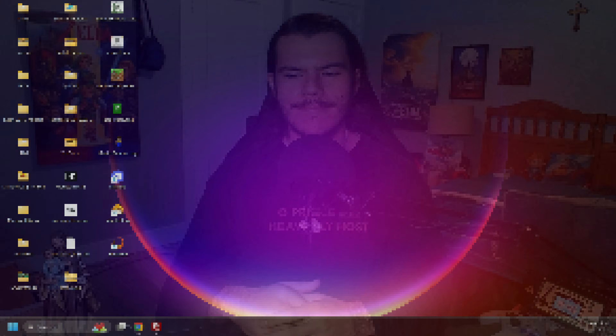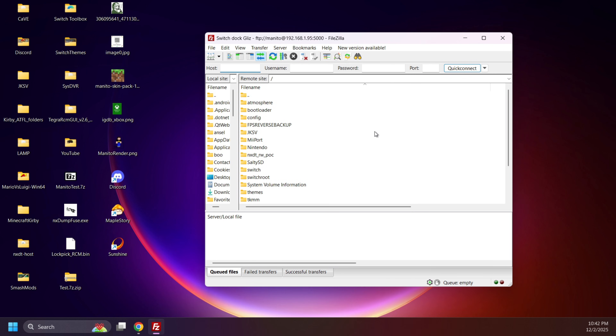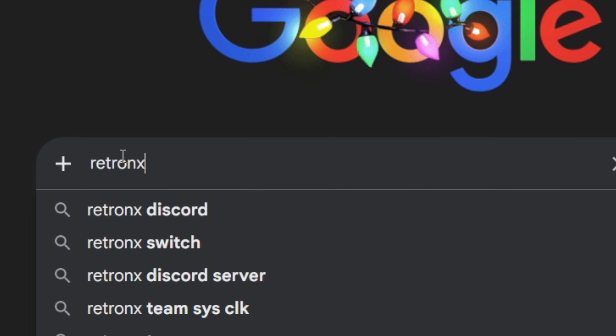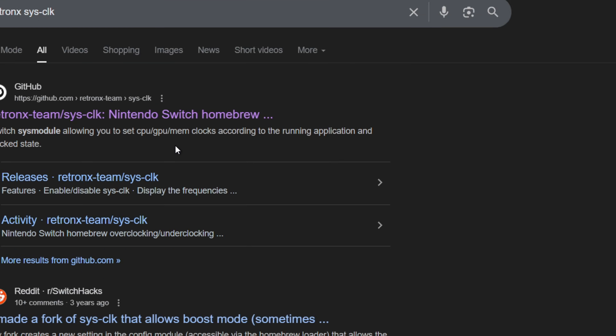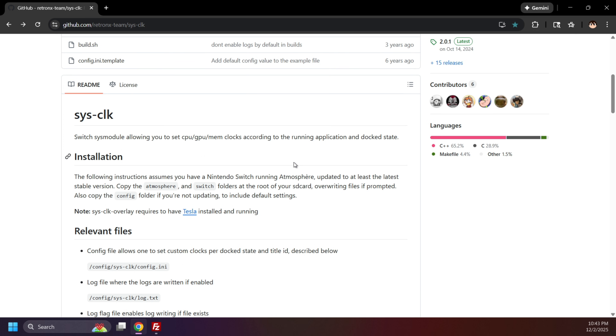Now we can finally get to the installation tutorial. Connect your Switch SD card to your PC — I'll be using FTP for wireless file transferring, but any other method of moving files to the SD card is just fine. Open up your preferred browser and search for RetroNX SysClock and go to the GitHub page. SysClock is a sysmodule that lets you control CPU, GPU, and RAM clock speeds per game. You can overclock for better performance or underclock for extended battery life. Huge shoutout to the RetroNX team.